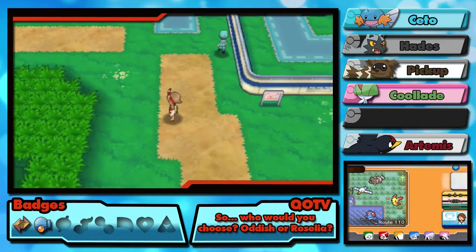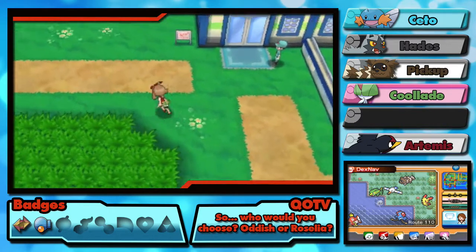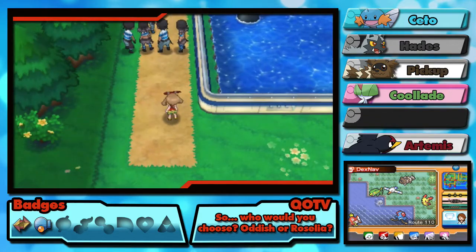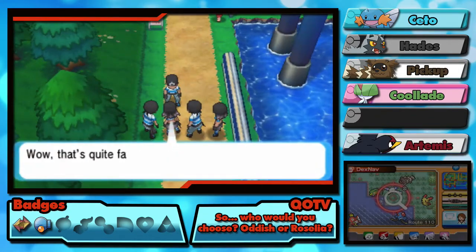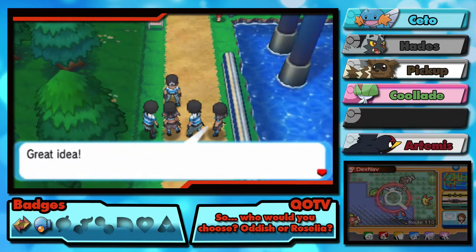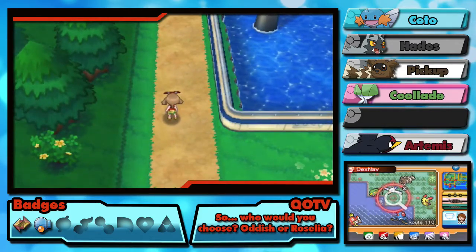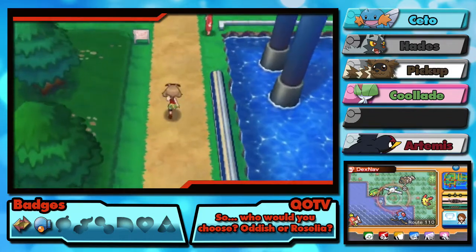What's on the Dex Nav? Minun and Plusle, I think. Is there anything new here, or is this where we can get Roselia? I think we're getting close. More Team Aqua people! Something about Mount Chimney. They're on their way to Mauville City to rest — great idea. So we're on our way to Mauville too — cool beans!